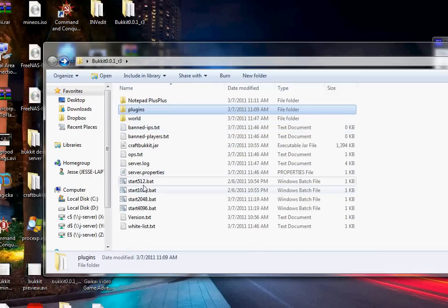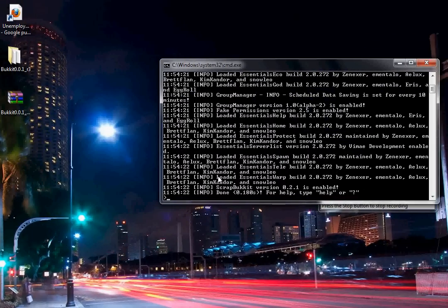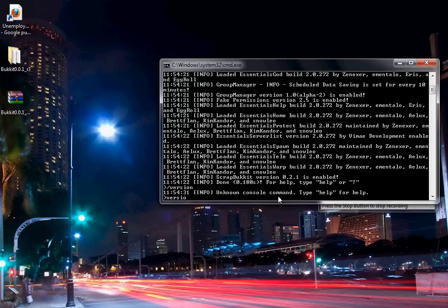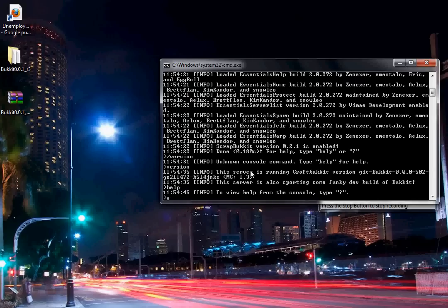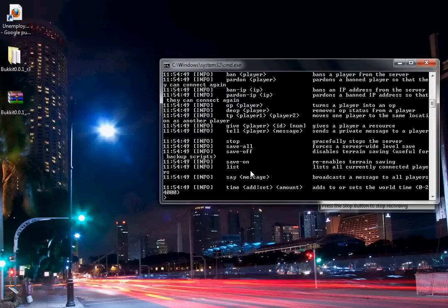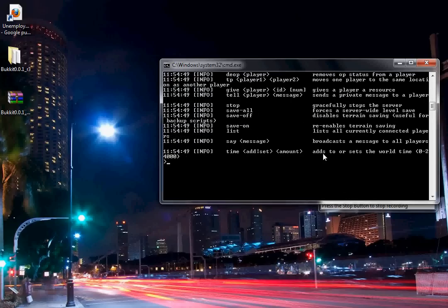Go back to your server folder and launch the bat file you used earlier. It'll launch and load everything up, and when it's done it'll say 'done'. If you want to know what version you're running, type 'version' — don't put a slash — and it'll show you the server build number. You can also type a question mark to get a list of commands.